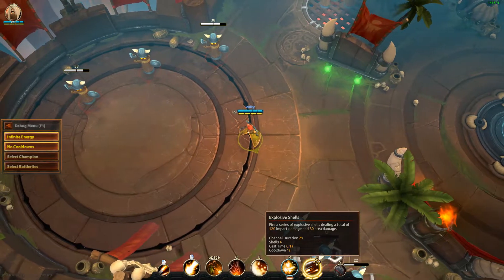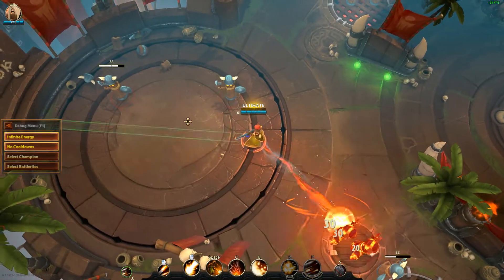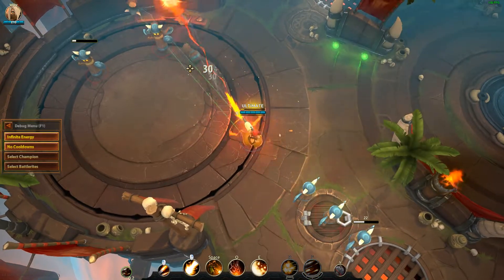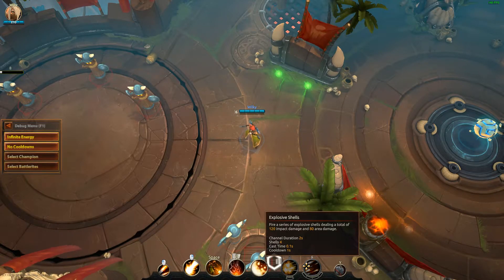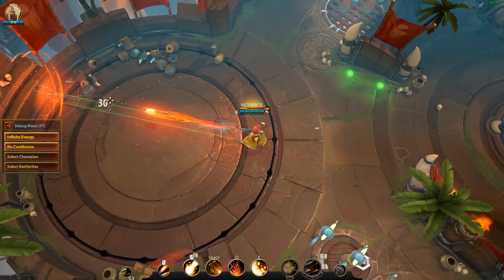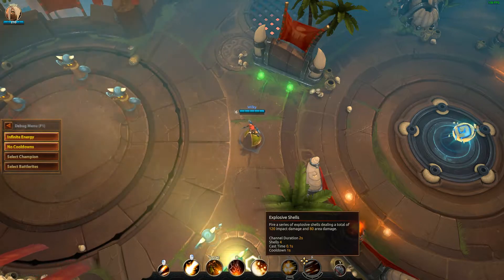Her ultimate is Explosive Shells — a pretty devastating ability. She fires 4 rockets dealing 30 damage on impact and 20 damage on splash. So even if you don't hit the enemy directly, nearby targets still take 20 damage. The first target takes 30 damage while targets behind it take only 20. It's a very good offensive ultimate with relatively good range; however, it's vulnerable to disables and crowd control during the cast. It can also be hard to land all 4 shots unless the enemy is slowed or in a bad position — a twitchy enemy doing a good sidestep might cause you to whiff one or two.